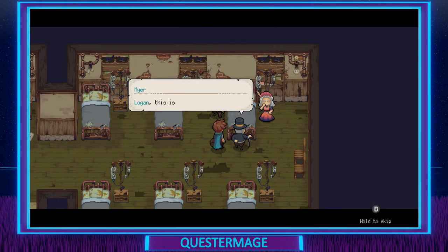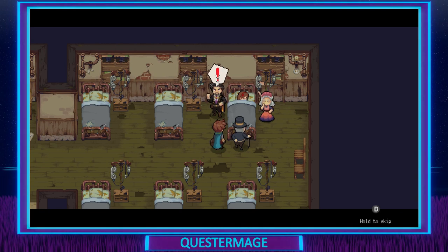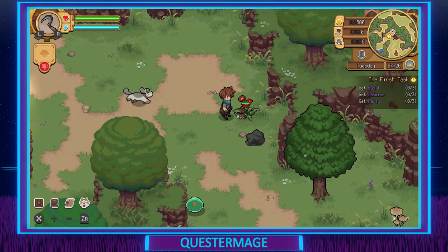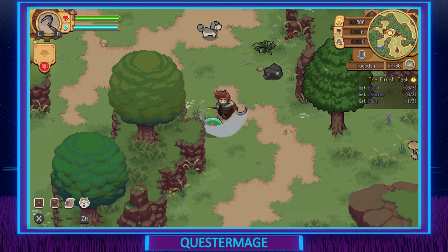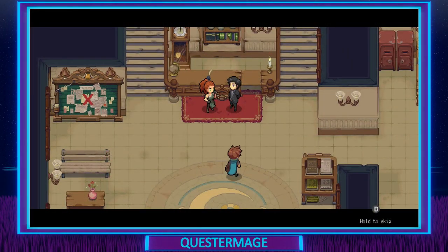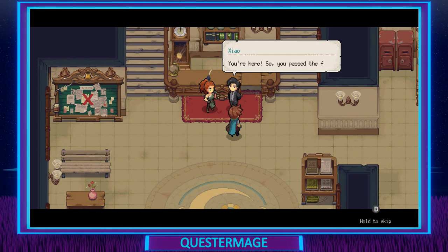That town is called Moonbury. The people that live in that town seem to be set in their ways when it comes to health and healing, and do not like the player or that they come from the capital. You'll find yourself healing characters, going out foraging for items, accepting certain quests within the village, and as you go through the game you will also see that the town gets fixed bit by bit.